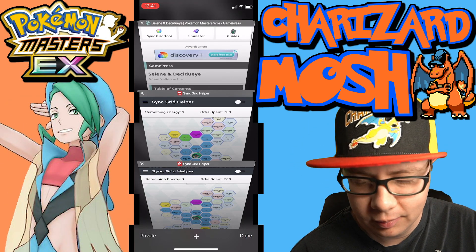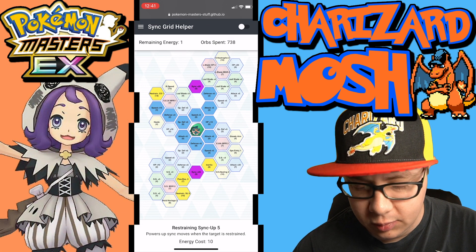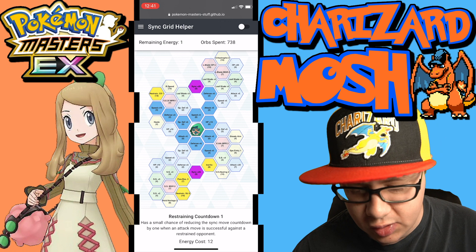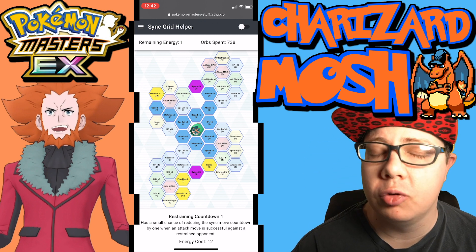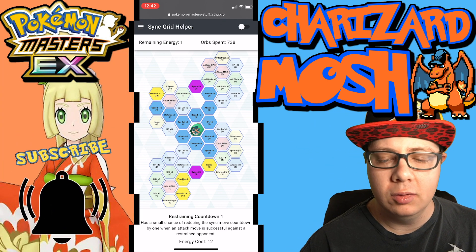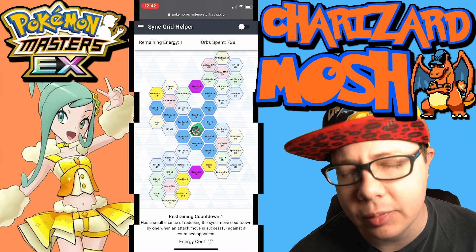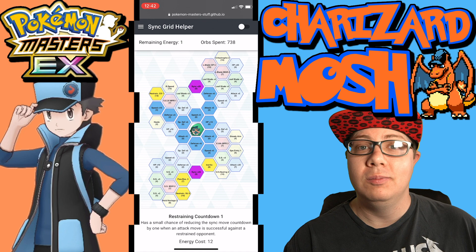Last but not least we have a pure sync nuke build. This one has Restraining Sync Up 5, which powers up sync moves when the target is restrained, combined with Inertia. We also have Restraining Countdown 1, which has a small chance of reducing the sync move countdown by one when an attack is successful against a restrained opponent. I think either the Spirit Shackle sync nuke build or the Leaf Blade sync nuke build are going to be the preferred options for Decidueye. Let me know what you think in the comments, hit that like button, and subscribe so you don't miss out on my daily Pokemon Masters EX content — see you guys in the next video!